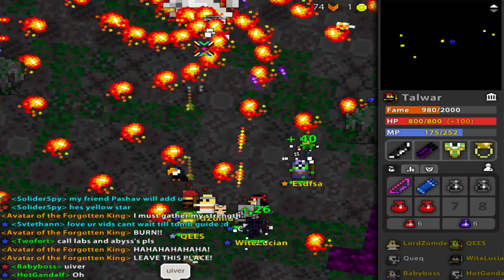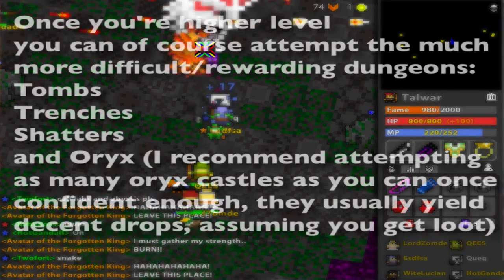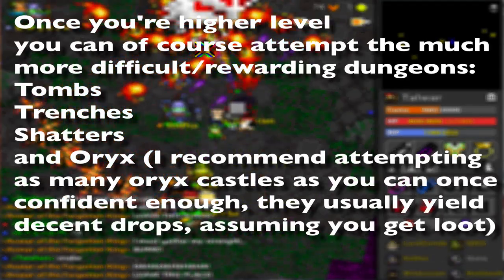Easier said than done — I know the Abyss is a really hard dungeon for new players starting out, but that is still the fastest way to go. In the meantime, you can keep on doing Sprite Worlds to max out your dexterity.